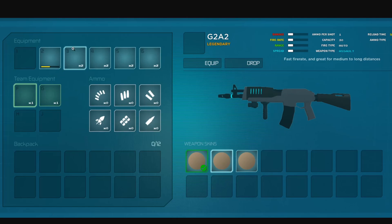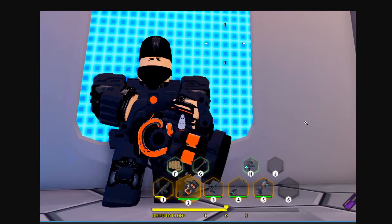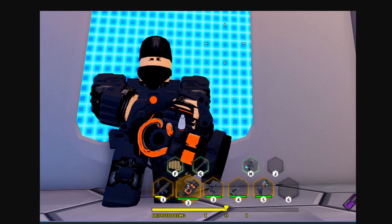To equip a weapon skin you click on it in your inventory — he clicked on the G2A2 — and you can apply different skins. If you did the July event with the flags, you'll be able to put a flag skin on the BOG, which is going to look really good.